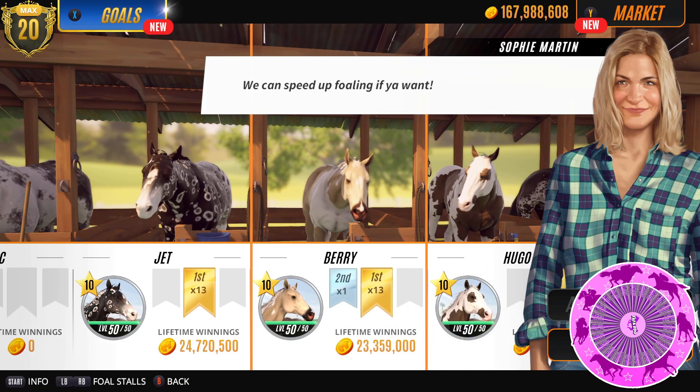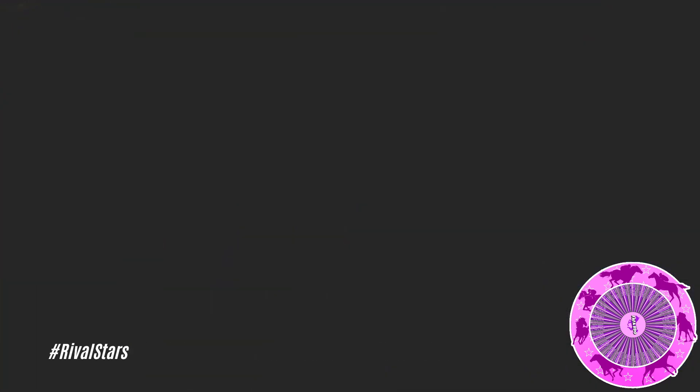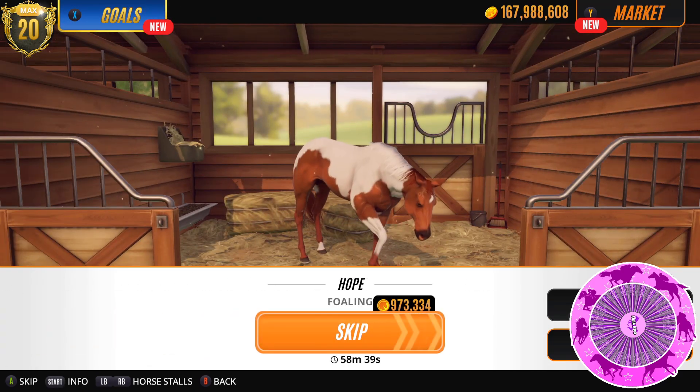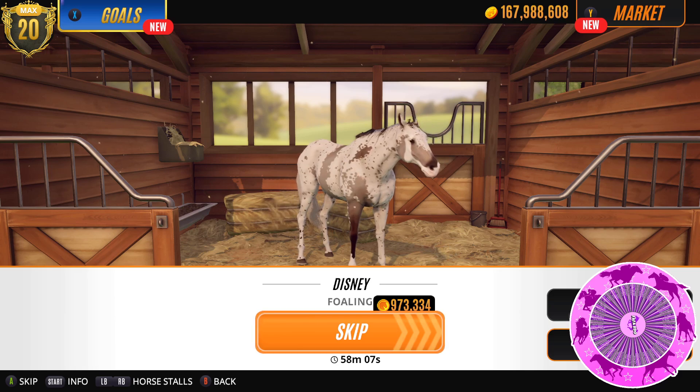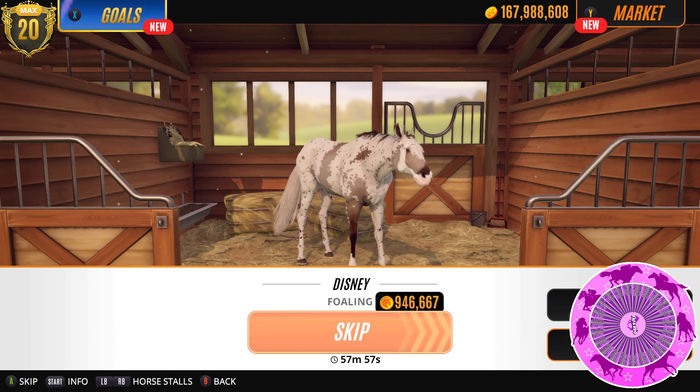So continuing our search for the one. I have set up three fillies already — Disney, Sporty and Hope — and they are all with Arrow. This suggestion was from LTZ90Biking, so we're going to try that and see what happens. So who should we start with? Disney?